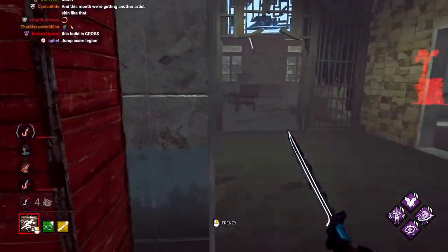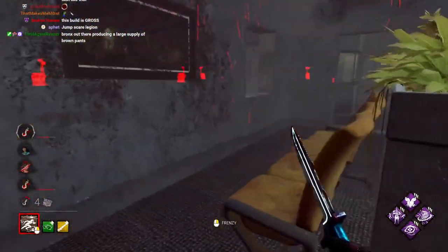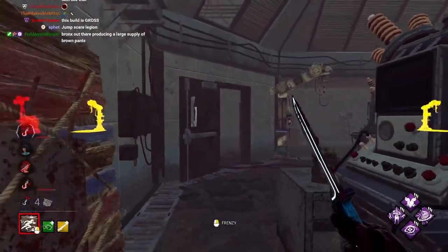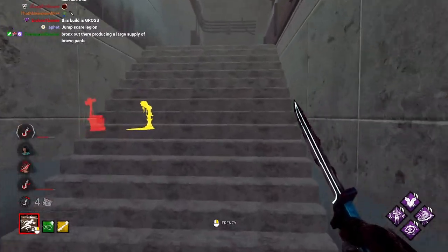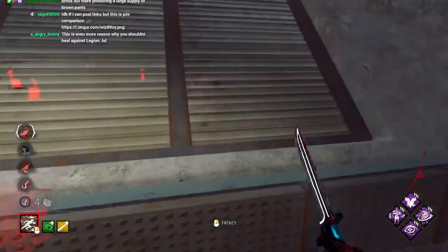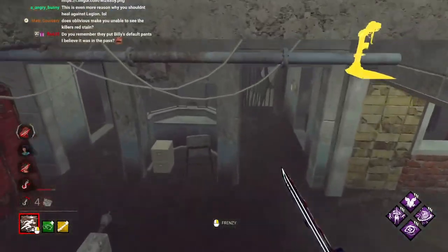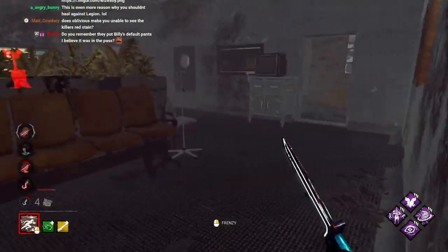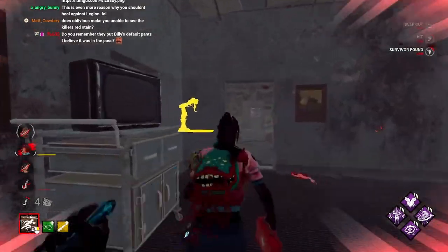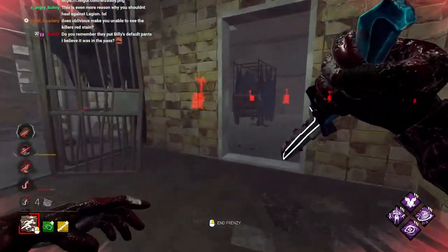Giving people heart attacks on Larry's, currently. Having Potential Energy against Legion is like the worst killer to have this perk on.